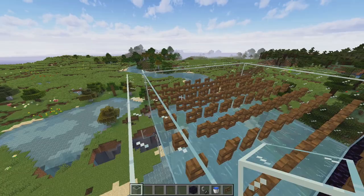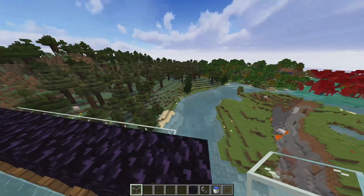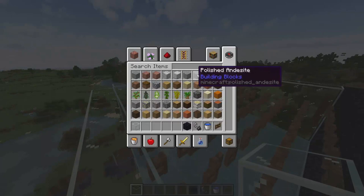At this point, if you wanted, you can do a ring of hoppers around here with a chest to collect any salmon that might fall down through here, or any other drowned mobs that fall through the sides. This isn't mandatory — it's only if you want the extra salmon or whatever extra drops come from it. I'll build it here to show you how you could do it.